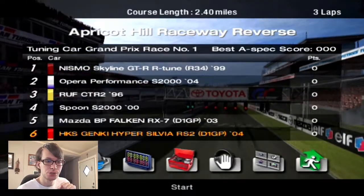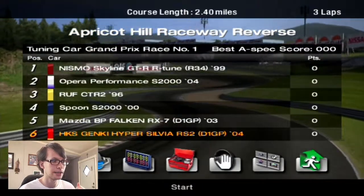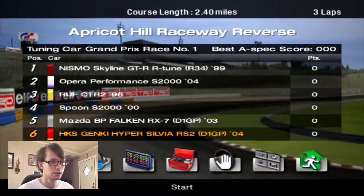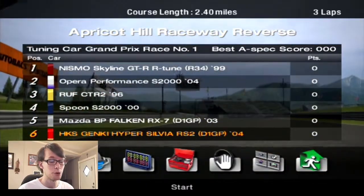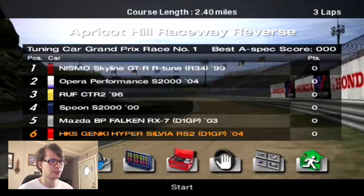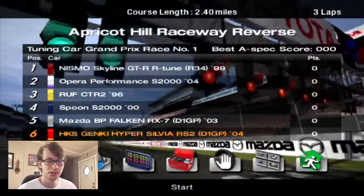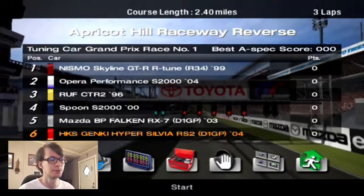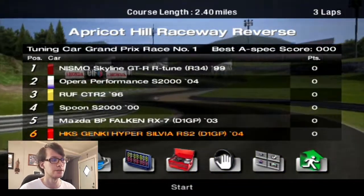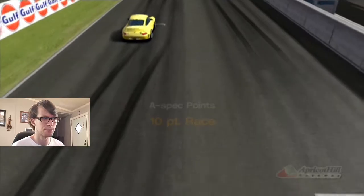Let's scour the competition real quick. We've got a Nismo Skyline GTR R-Tune from '99 — I'm familiar with the white one. Then Opera Performance S2000, I think that's a pretty good one. A Rough CTR II — I know that car is amazing. Spoon S2000 — I don't think that one is all that good. I think the Opera Performance S2000 is way better; it's four years newer. And then the BP Falcon RX-7 from 2003, that's a car I want to bring in at some point. It's a 10-point race, so it should be pretty damn easy.